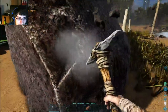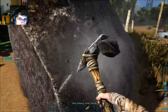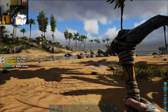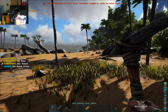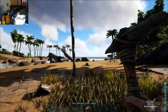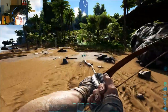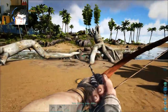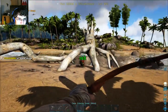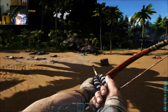Now I need more flint. I'll just craft as many arrows as I can. The bow will go on slot 5. And is that a Dilo? My first victim. Nice, works pretty good. And I got both my arrows back — good.